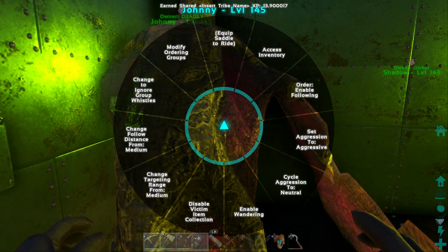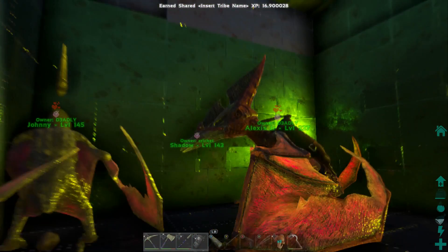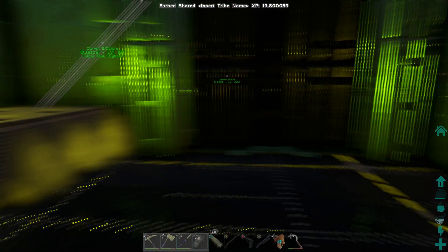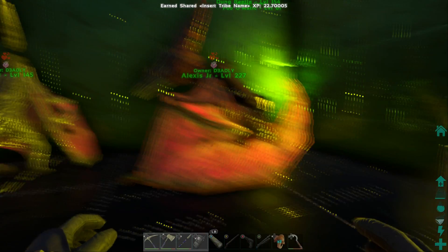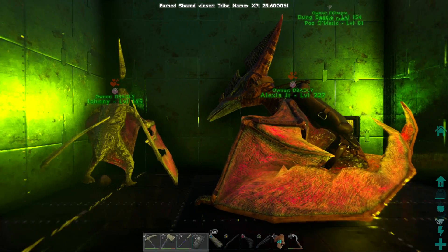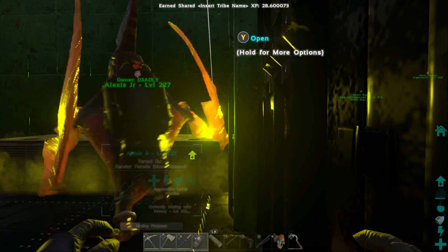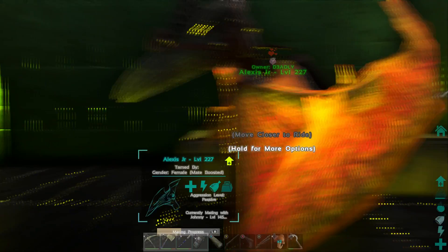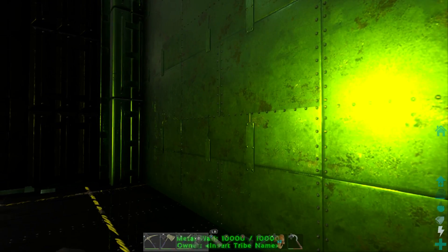To breed, go into the inventory and hit enable wandering — you can see it now says ready to mate. Enable wandering on both and you'll see hearts pulsing above them. On the female you can see the mating progress bar. The breeding room is four wide by three wide and four high — just big enough for a dinosaur gate. Keep them in a confined space because Pteranodons can fly otherwise.